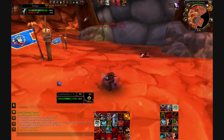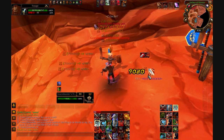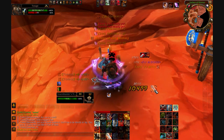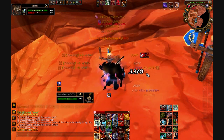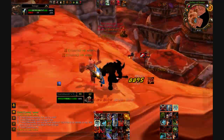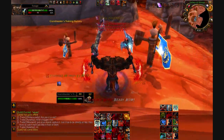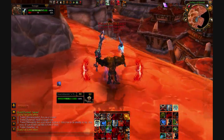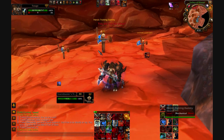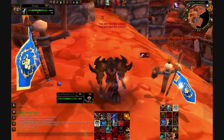The next add-on is MSBT, or Mik's Scrolling Battle Text. That's the one that does the fancy scrolling battle text. I like it a lot because of its customization options. You can have it put the icons of the attacks next to the damage numbers for both incoming and outgoing. So if you get hit by a Chaos Bolt for 10,000 damage, it'll show the Chaos Bolt symbol right there so you know exactly what hit you — which is really useful. Like if you get hit with Immolate, you know to spell reflect because a Conflagrate is coming soon.